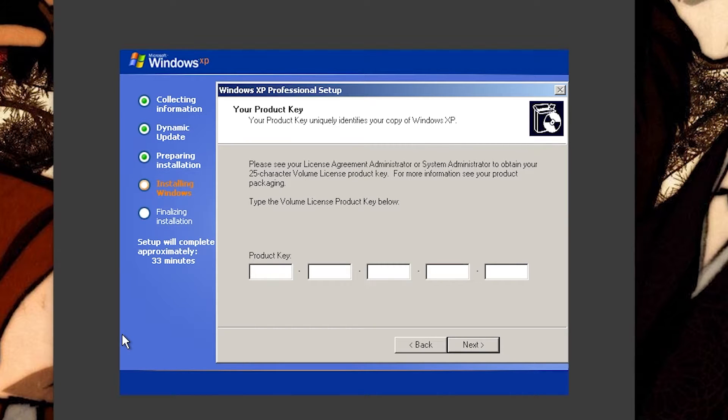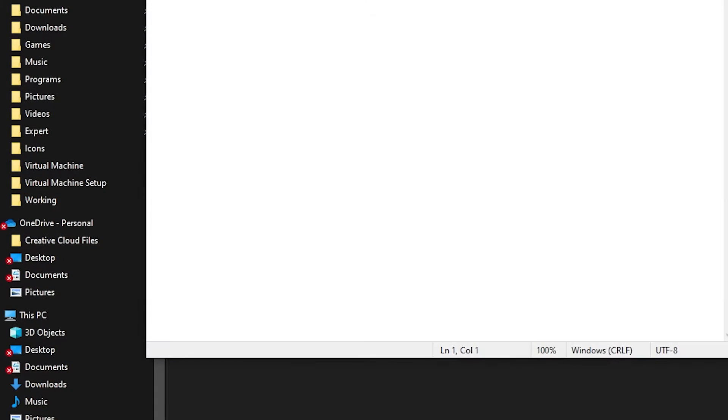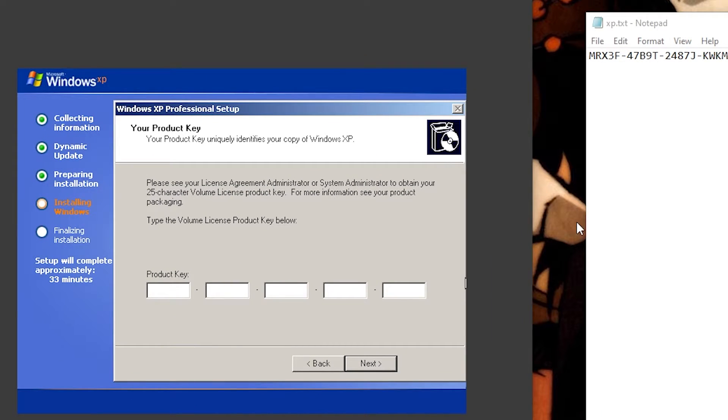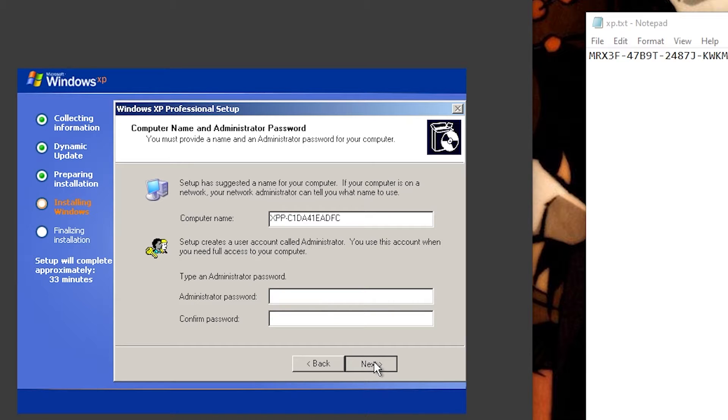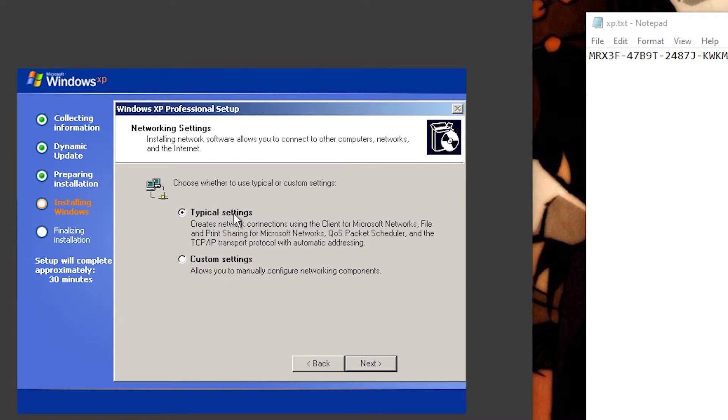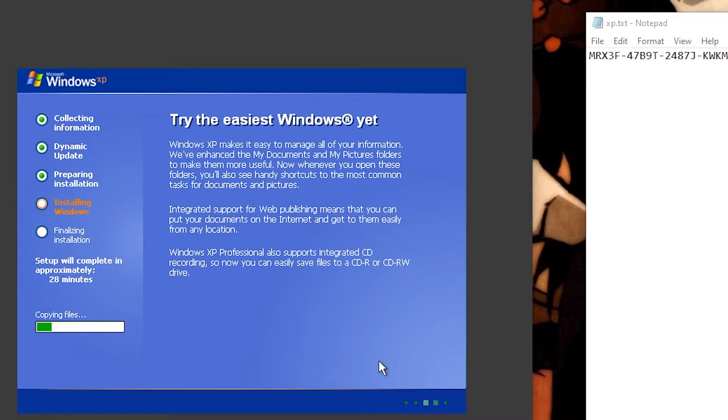You can name your system whatever you like and put your product key here. This is the same product key listed on the archive.org link, so it'll work for pretty much everyone — it's an offline key so it doesn't matter if it's used on multiple systems. Once you've gotten your product key in, hit Next, name your computer whatever you want, and I don't care about date and time so just hit Next again. Then it installs the network settings — I keep them the same because you might need some network options for some games. Most of the time you don't since they're all offline, but you can adjust your network settings in VirtualBox.